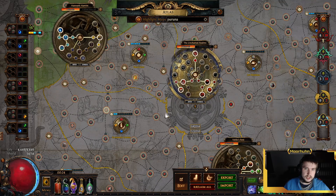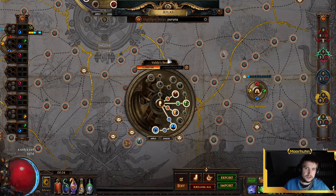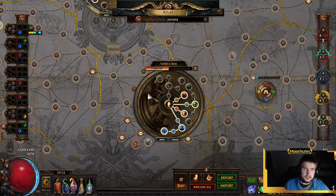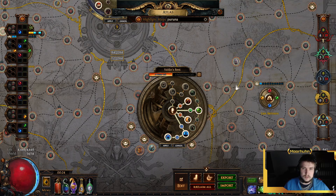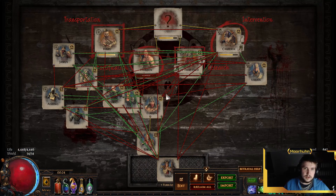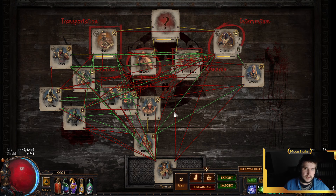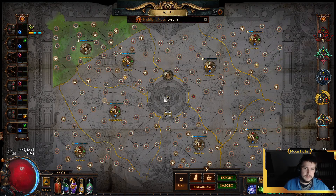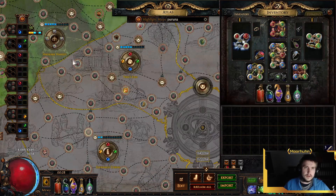Then there's Jun, and I'll explain why in a moment. We also farm Lex Ejoris which gives Harbingers, which is very good currency because of Exalted Shards and Ancient Orb Shards. I played a lot of Jun, which is why I don't have Jun missions right now. For Jun, it's very important to have a very good board. I ended up with a lot of pure Chayula Breachstones which sell very well. And we also made some money with Sirus every now and then. That's pretty much how I got all my currency for this character.